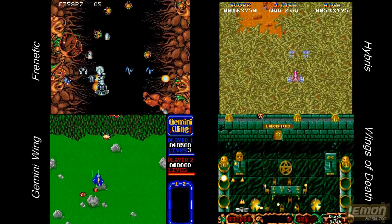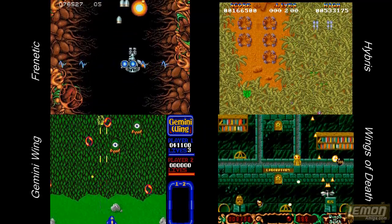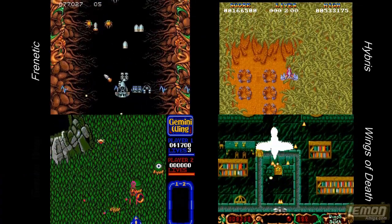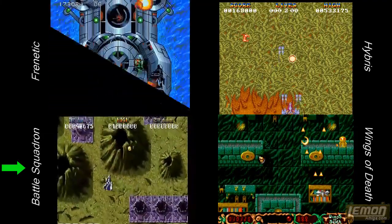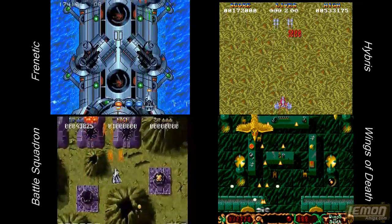Wings of Death has voice sound effects when you pick up different items, and the graphics are really smooth. Then there's Gemini Wing — the arcade conversion looks pretty weedy by comparison. Let's take a look at Battle Squadron, the follow-up to Hybris, which many players say is the greatest Amiga vertical shooter of all time.